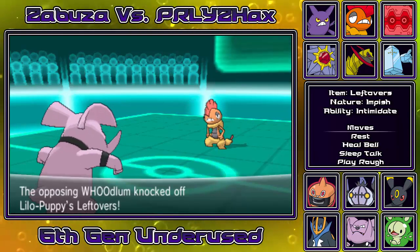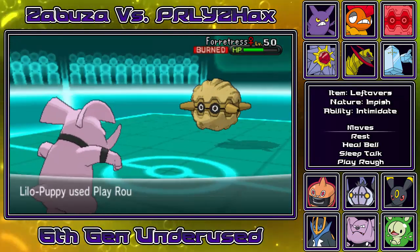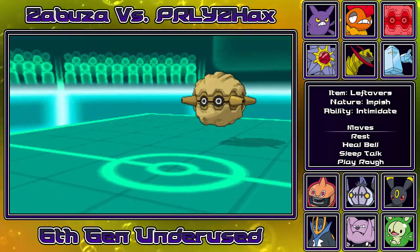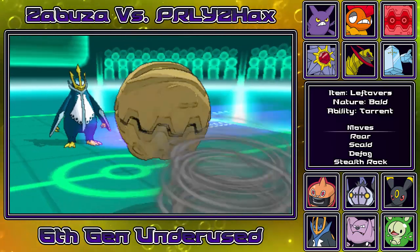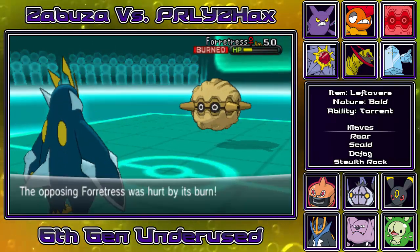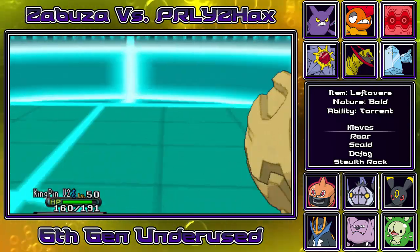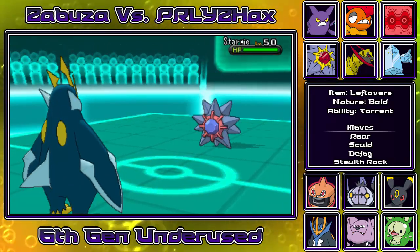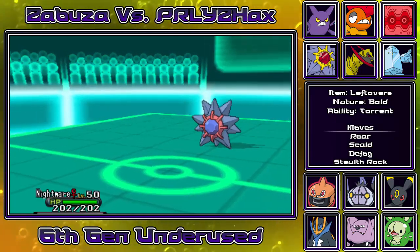Granbull can take Scrafty one-on-one. The intimidate drops its attack and defensive Granbull can take it anyway. He knocks off my leftovers, but it doesn't matter because I'm on a rest sleep talk set. I go for play rough as he switches into Forretress to resist the hit. As he goes for the drill volt, the burn would have done nothing, but just in case I go into my Empoleon and I want to get off a defog here, but I think he's gonna set up rocks. I do go for the defog as he goes for the volt switch.